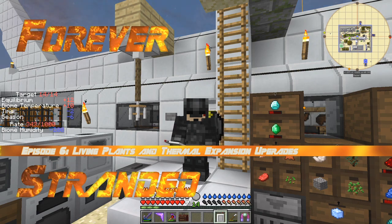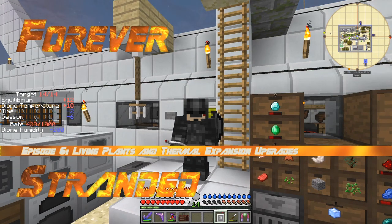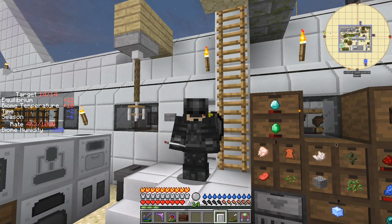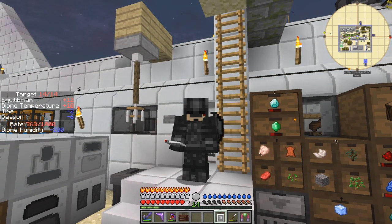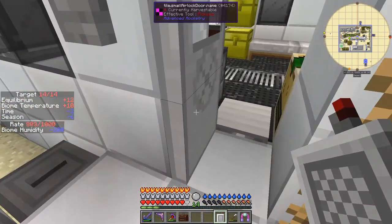Hello everybody and welcome once again to Forever Stranded. There's quite a lot I want to do in this particular episode so let's start with the Indexer. This is a device from Extra Utilities, and Mech LSD in his video series showed you all about this, but I've got a few twists I'd like to show you as well.